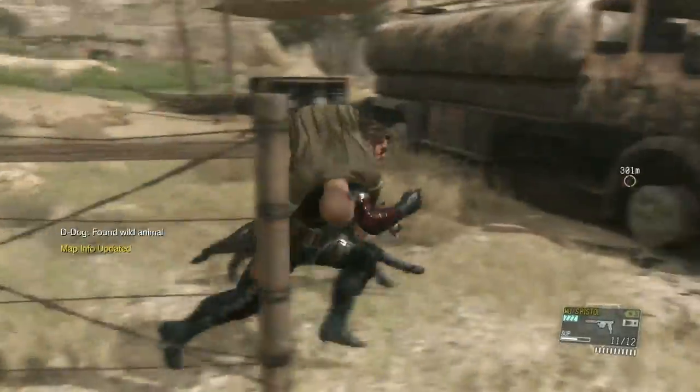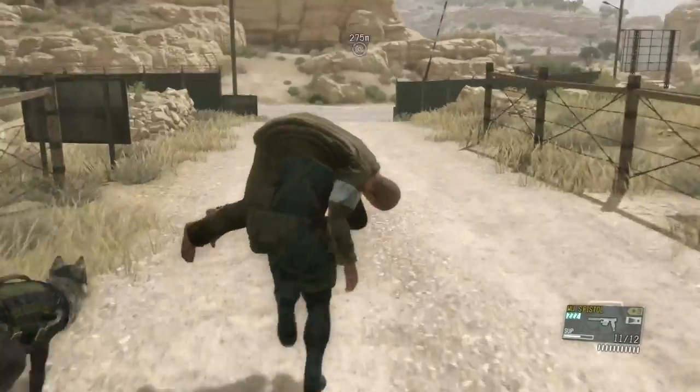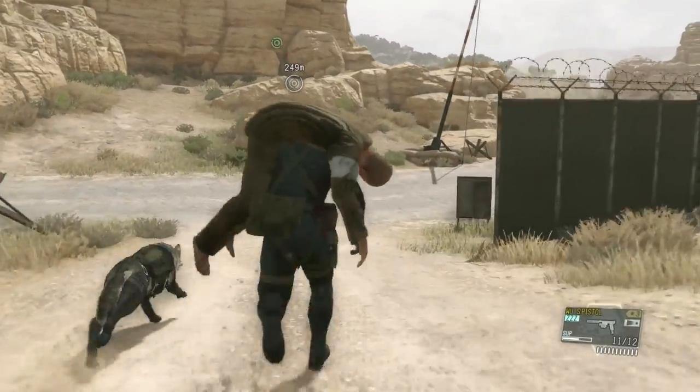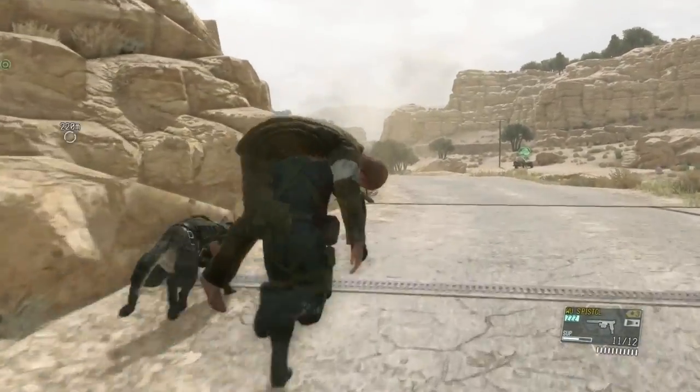D-Dog is running with us and will point out any nearby enemies, but I don't think we run into any. Once we extract Malak, that will be the mission over and we'll have completed all mission tasks in a time that gives us S rank.